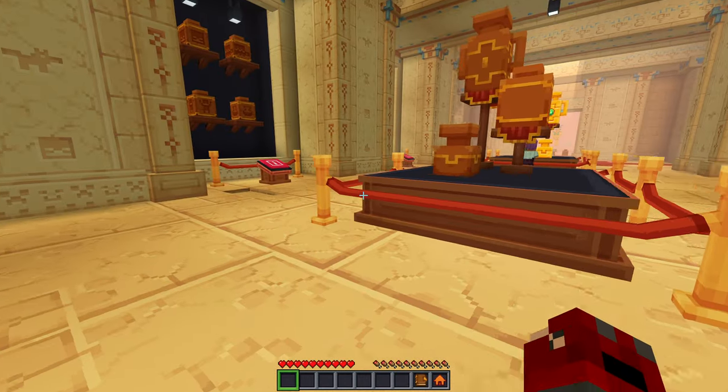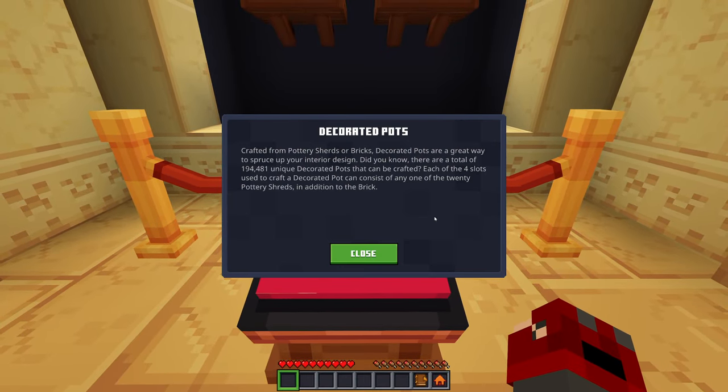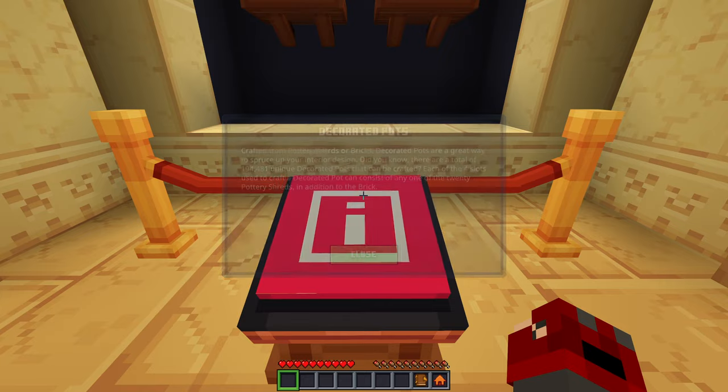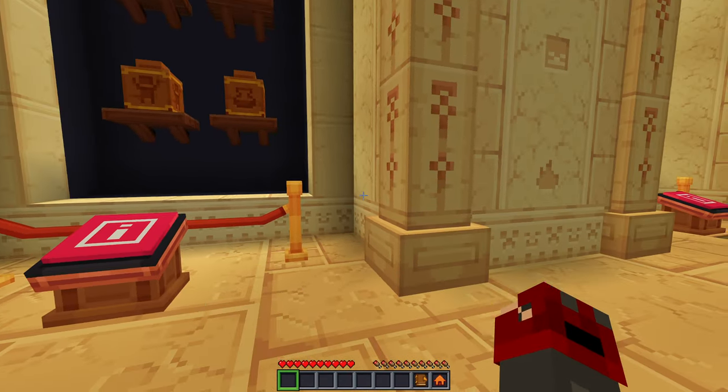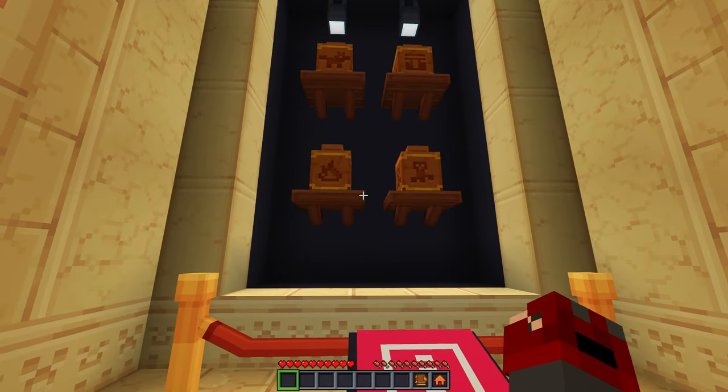Let's jump into the desert temple. What we got down here? The floor is kind of uneven, that's cool. What is this — pots? Decorated pots, crafted from pottery shards. Decorated pots are a great way to spruce up your interior design. Did you know there are a total of 194,481 unique decorated pots that can be crafted? Each of the four slots used to craft a decorated pot can consist of any one of the 20 pottery shards in addition to the brick. Pretty cool!